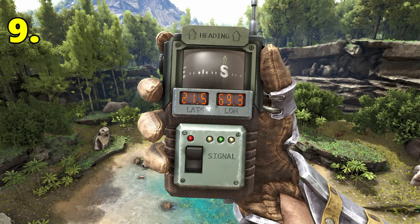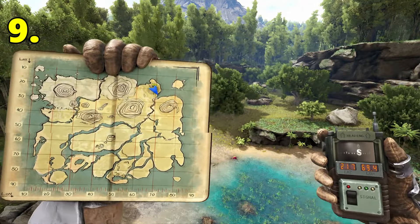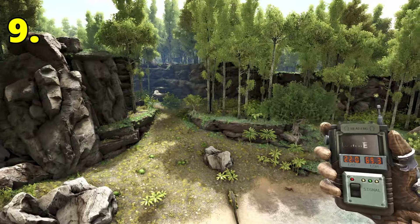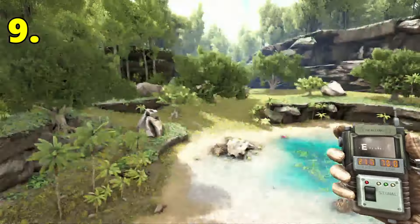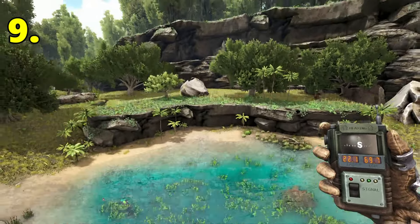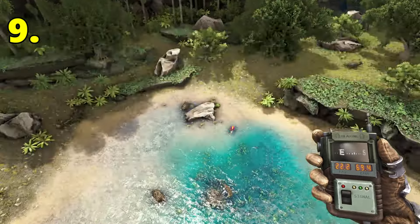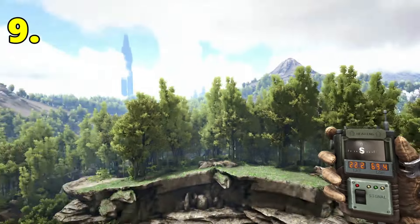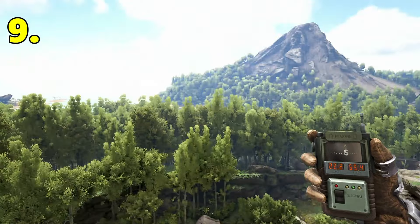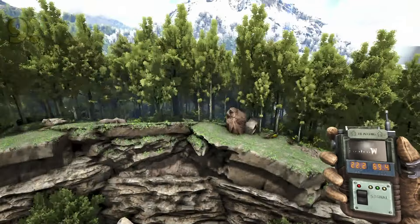Next base location is going to be located at 21.5 latitude, 69.3 longitude. This is the Hidden Lake — it's just a really pretty place to build. There are nice flat areas around the edge and obviously you've got a water source in the middle. Beaver Dams do spawn here, so it might be frowned upon building here on PvE official. But you are surrounded by three mountains, so you've got access to all those rare resources and high-tier creatures to tame.